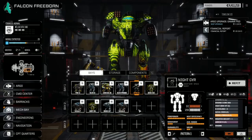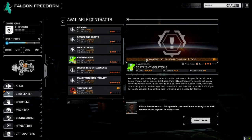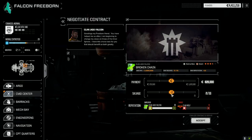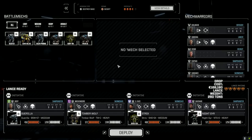The extra Storm Crow we picked up a couple episodes back — the one that didn't record — I've put that into storage for now since we don't need it out here. Contract-wise, there's another contract I want to take on this planet. Wolf is at about 32 here, so we're going to take this Destroy Base 'Broken Chain' — it's got good salvage, so let's max that out and accept.